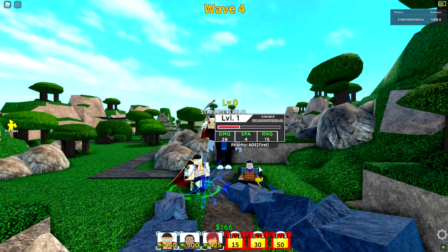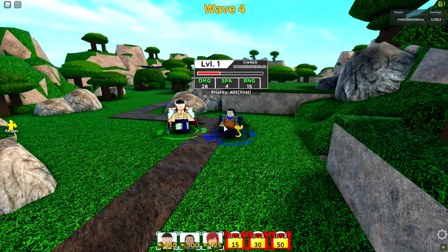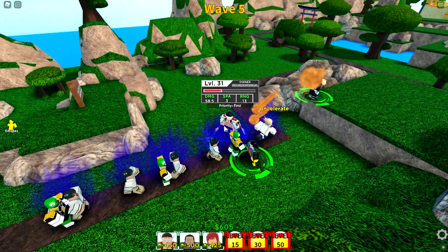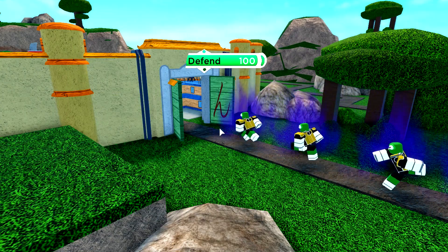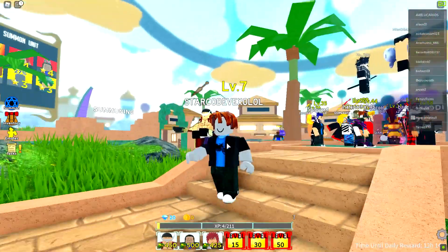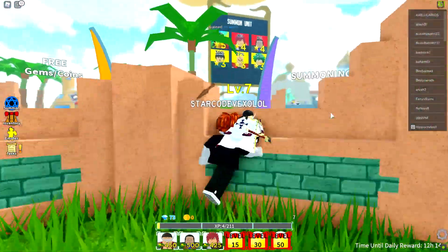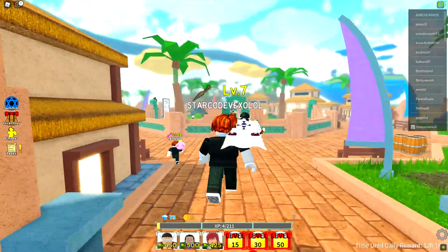If you want to know what any of these units look like — some are old, some are new — this is what they look like so when they come on the banner you can tell if you want them or not. I'll be back once I'm about to lose. We made it to wave 20 and now we're dead — fail. We got a Rare and went from level zero to level seven. We literally got a bunch of Mega Rare units just by redeeming codes. Be sure to like and subscribe — hopefully you enjoyed, and I'll see you guys in the next one.